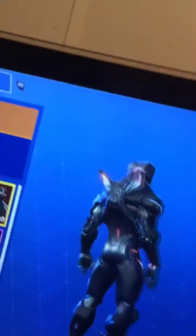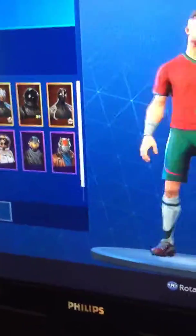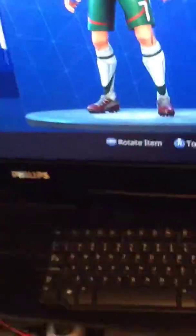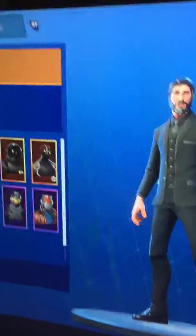I recently just unlocked tier 100. I have Halo, and I have Dark Voyager from the Season 3 Battle Pass — really cool, I like black and orange. Carbide was the first skin of the Battle Pass and I just bought him yesterday. I made him look like Ronaldo with the number 7 and Spain colors. I also maxed him to tier 100 from the Season 3 Battle Pass.